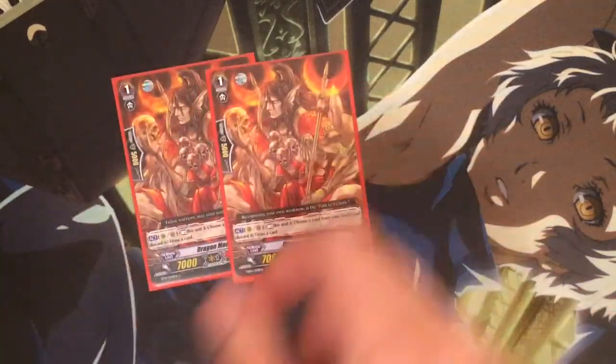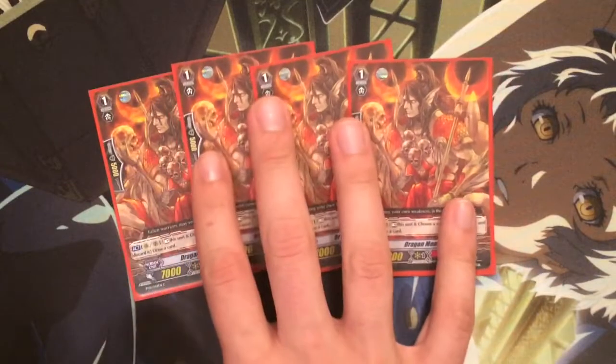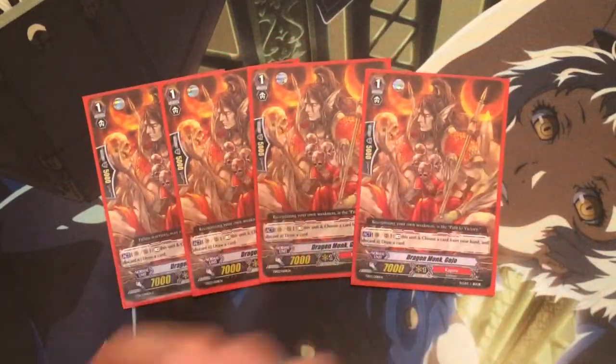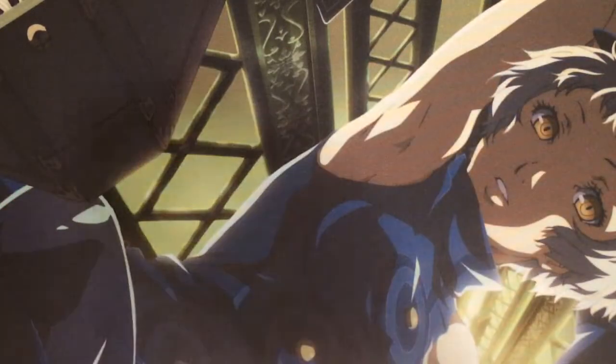For grade ones, I run four Dragon Monk Gojo. Rest discard draws are awesome in Legion decks just because they help you get cards in your drop zone faster. Gojo is no exception — riding him and going first really is an awesome play.